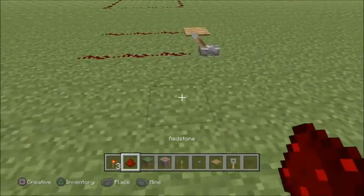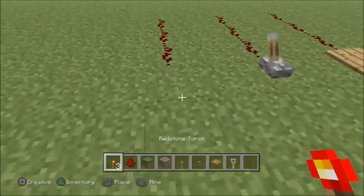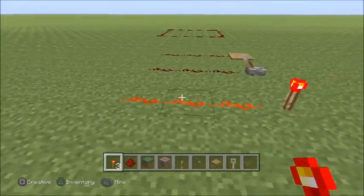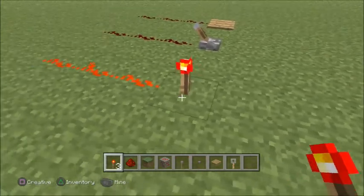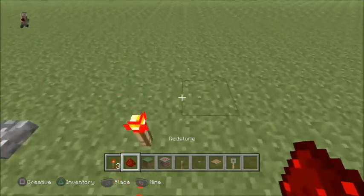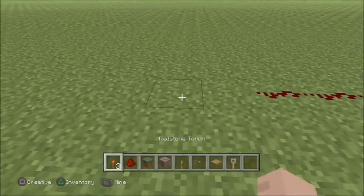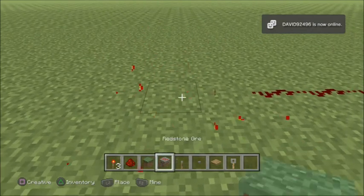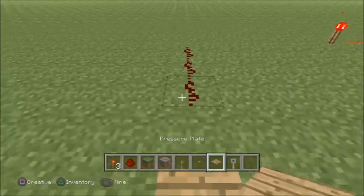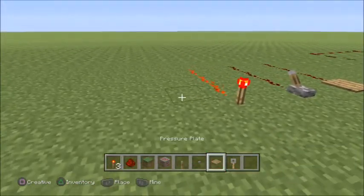I'm placing redstone again to show you guys how a redstone torch works. Redstone torches are on forever. There is a way to invert redstone torches so they're off until you turn on a button or something, but that's going to be in a different video because it is kind of complicated. As you can tell here, it's placed one block away and it's not working — they have to be placed right next to each other, which is why I always have trouble making redstone look good in a house.